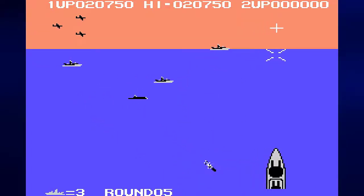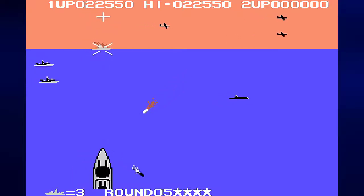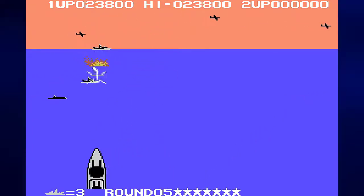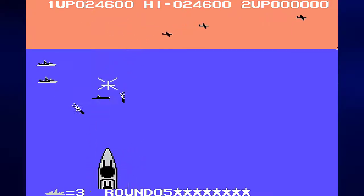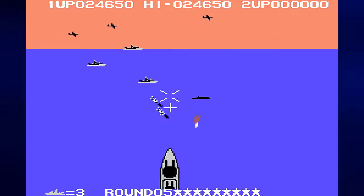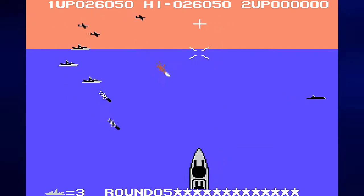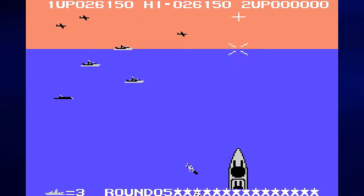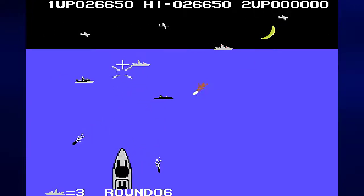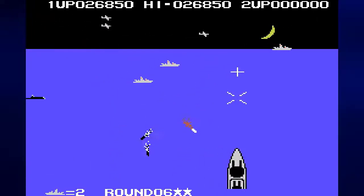The missiles from the planes do get faster — they're a little faster now than during round one. Submarines are pretty hard to shoot down unless you know the magic point at which to shoot them. You kind of have to time it a little bit with the planes — you have to shoot just before the plane gets to where you aimed. And we're at round six now.